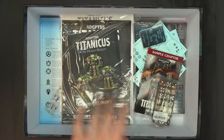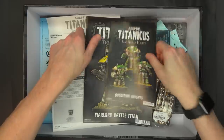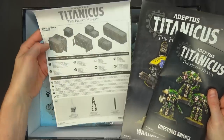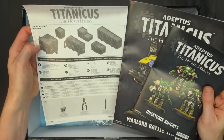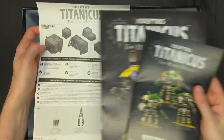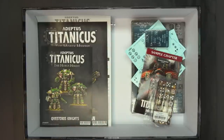Opening up the pamphlets — just the instructions for the knights, the Warlord Battle Titan, and putting the terrain together. The terrain is really, really modular — it is going to require a lot of scraping for mold lines and such. But it's Titanicus scale, so it's pretty cool. You might have stuff you could substitute for it and it'll work just fine.